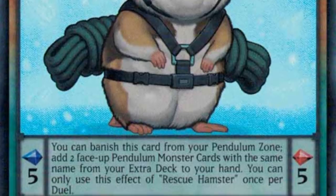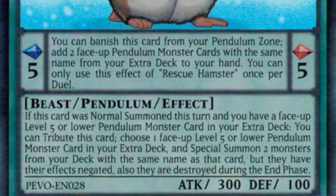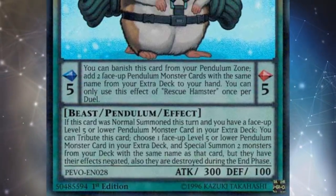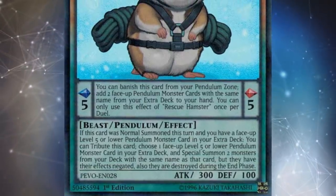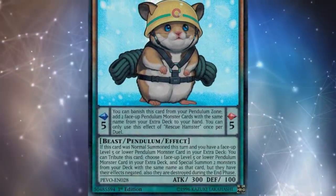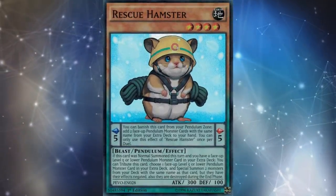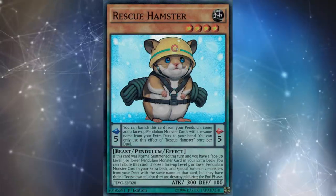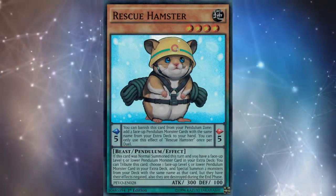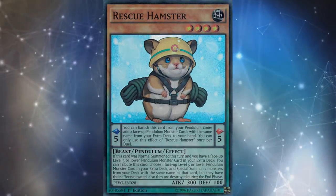Rescue Hamster's monster effect actually lets you summon itself. The card says: if this card was normal summoned this turn and you have a face-up level 5 or lower Pendulum monster card in your extra deck, you can tribute this card, choose one face-up level 5 or lower Pendulum monster in your extra deck, and special summon two monsters from your deck with the same name as that card, but their effects are negated and they're destroyed during the end phase. The trick is you tribute Rescue Hamster, it goes to the extra deck, and because it's now there when the effect resolves, you can summon the other two copies from your deck into Link plays. It was a very good card when Electromite came out — a quick way to summon Electromite and turbo out big combos.